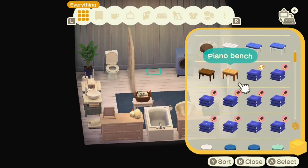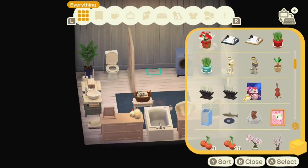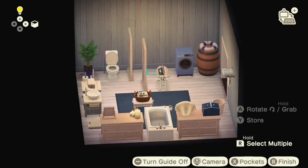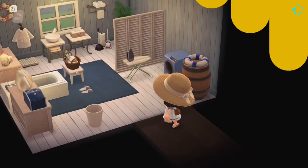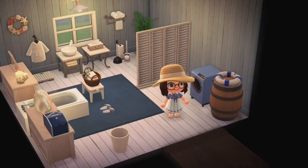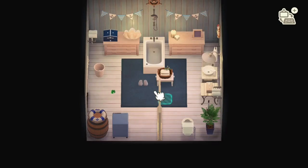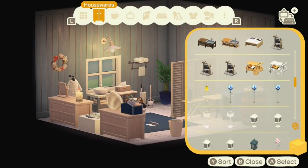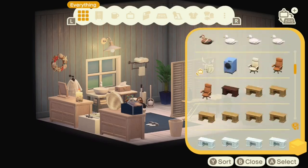I don't normally put laundry areas in my bathrooms, because here in the UK you generally have a utility room or a washing machine in your kitchen, so it feels a bit odd. But I thought this little corner was the perfect space to make something really cute. I've used the blue laundry washing machine — I've been dying to use it for ages because it's a really nice shade of blue — and the ironing board, customized to the blue stripe I used on the digital scales. I also added the natural square table in white. I was looking for the old wash tub — it took me ages, I thought it was under W but it was under O.